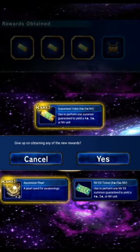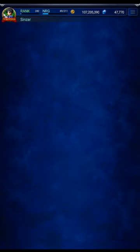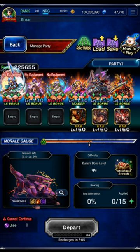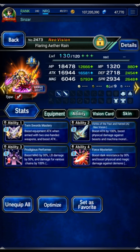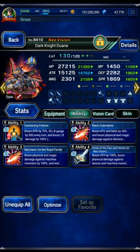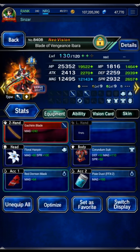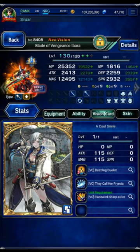I'll briefly show you the gear for this one as well. The first three: Kaito, Nora, and Sylvie are all naked. Rain is the same build as the previous run. Dwayne is maxed LB damage versus Beast, Machine, and Demon. Ibarra in base form is using Cool Smile, with max LB versus Beast, Machine, and Demon.